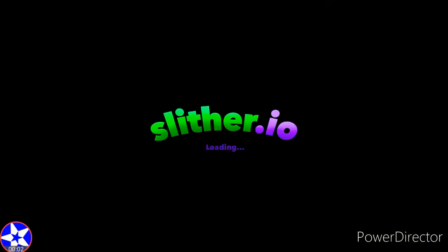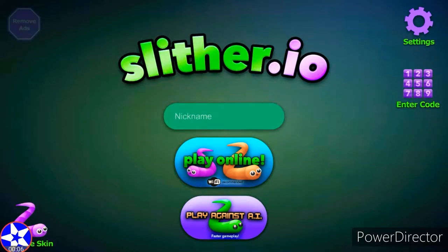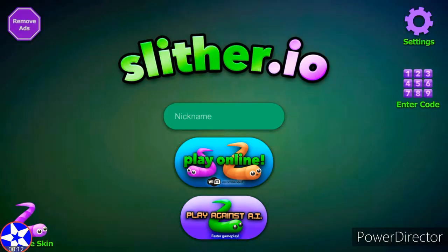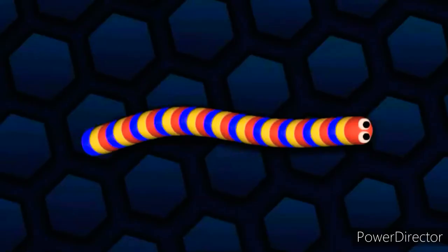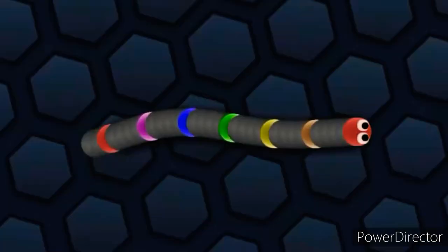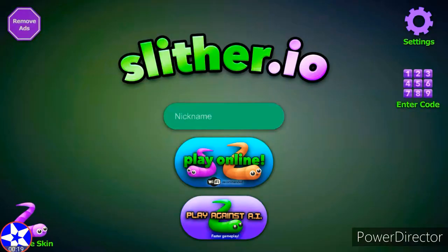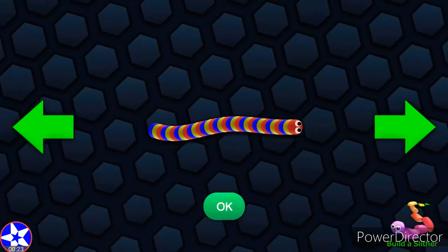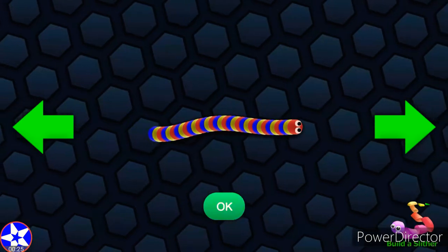Hey everyone, welcome back to the official Owen Corporation main YouTube page. In today's Slither.io gameplay episode, I'm going to be using a skin that is a combination of the super powerful primary turbo snake and the almost as powerful neon turbo snake, which brings us the Owen Neon Dash Primary Snake.